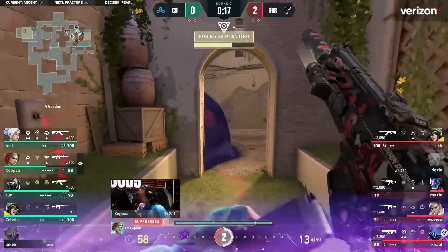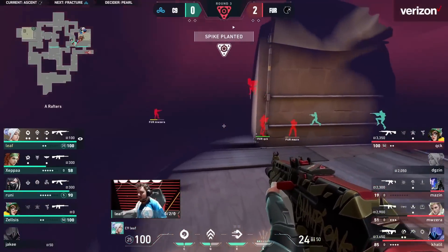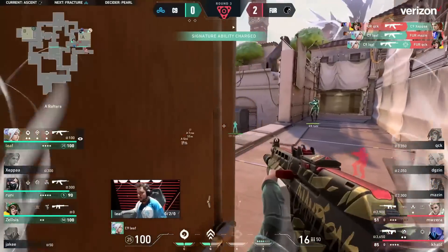Remember EG running through that door was one of the reasons why Furia actually struggled on this map and had to fight back in overtime. Very good call — you're absolutely right. This time the door gets broken to swing it from Leaf as he gets two, dashes back.